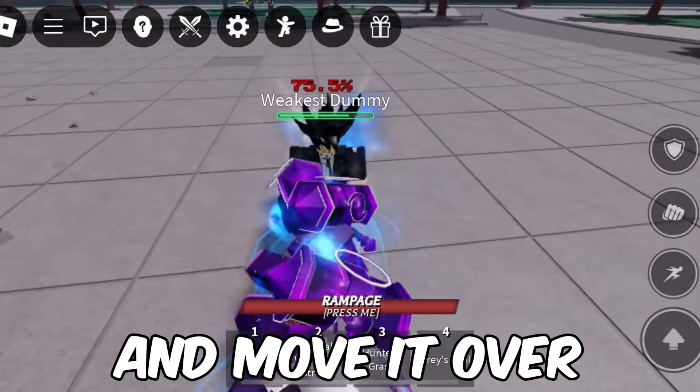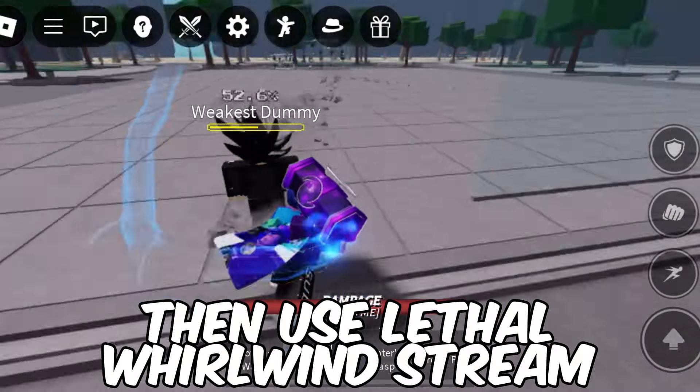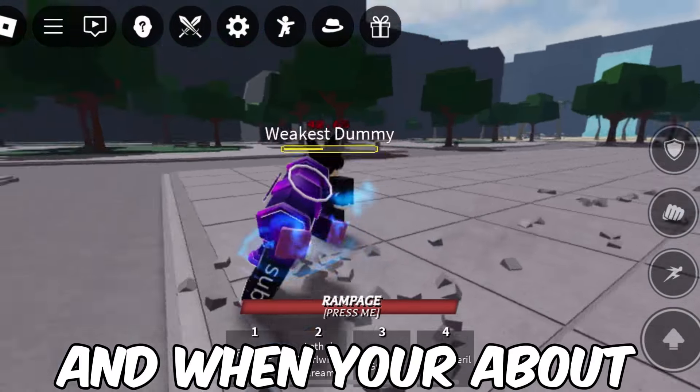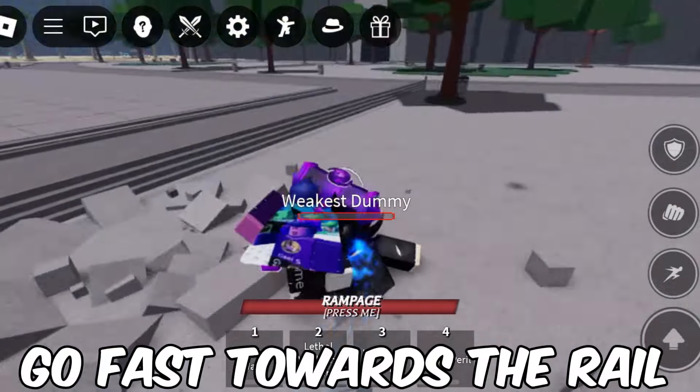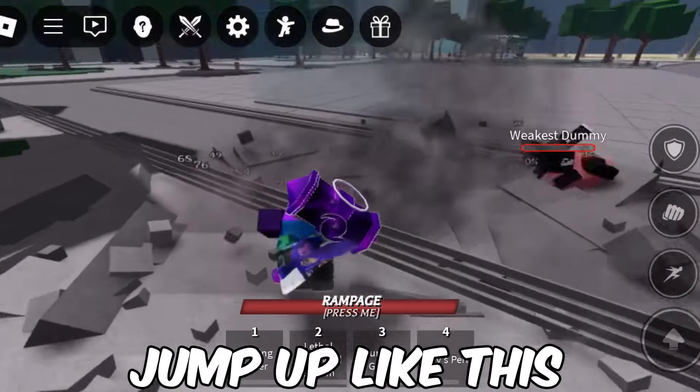First, get a dummy and move it over to one of these rails. Then use Lethal Whirlwind Stream. And when you're about to throw the dummy on the ground while doing the move, go fast towards the rail and it will make you jump up like this.